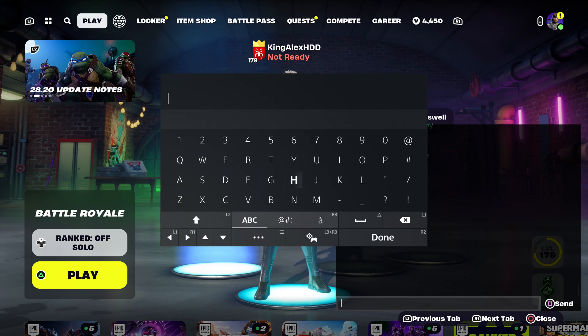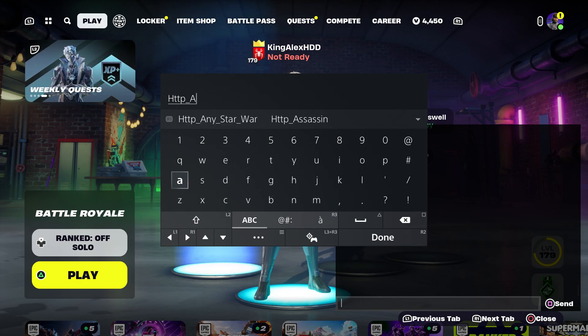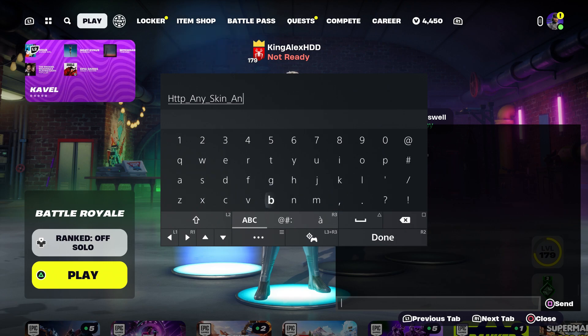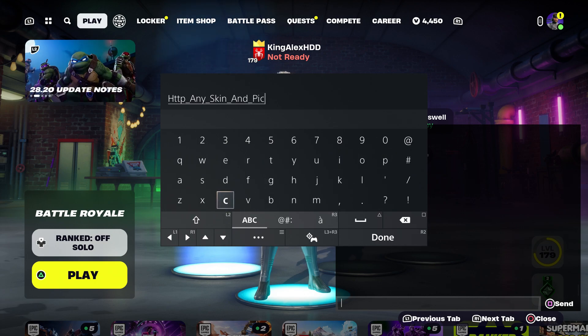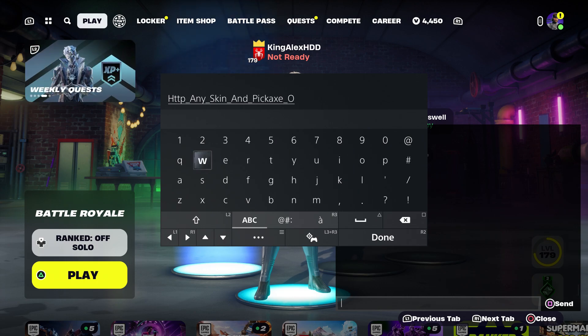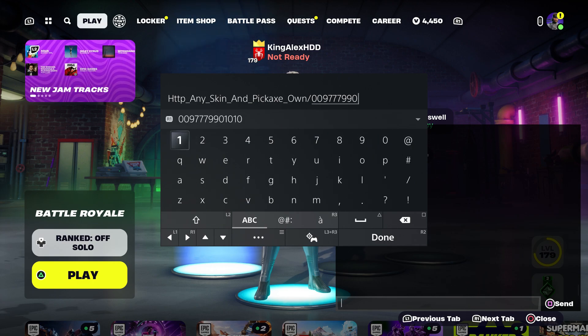First thing: type in this code — please enter this address, which is going to be HTTP underscore, type in underscore skin, then underscore N, then underscore pickaxe. Once you type that in, put in the score and then type in 'own', then put dash, zero-zero-nine, seven-seven-seven, nine-nine-zero, one-zero-nine-zero, then press done.